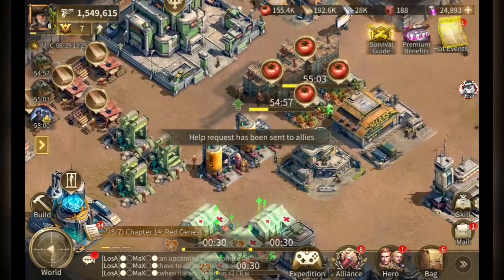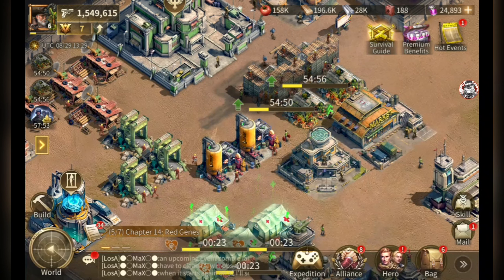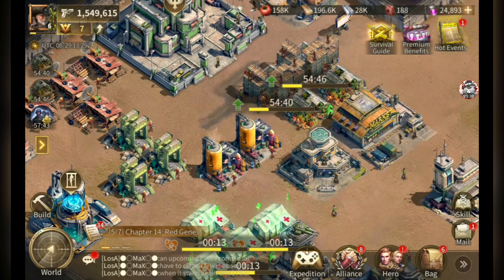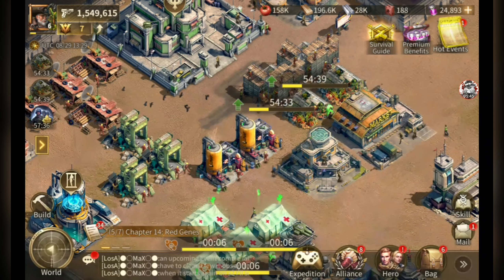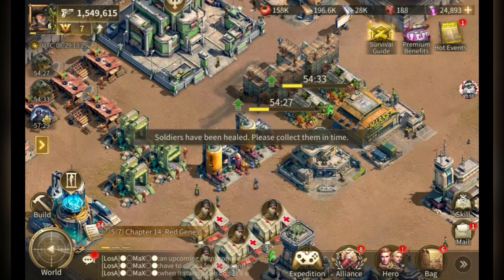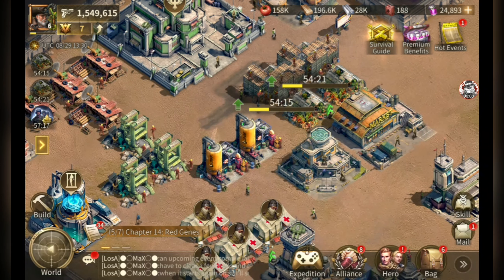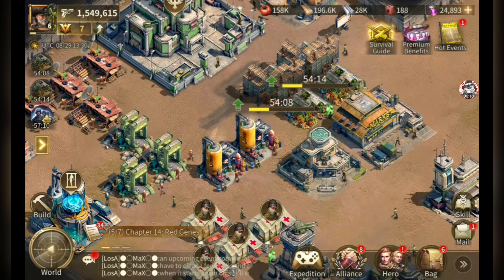Here are some tips on how to attack as a free player. Your best bet is to rally and join other people's rallies. Have one of your strongest alliance members start a rally on a player's base, then join it. The reason is that the rally leader's heroes are what boost all troops in the rally — your heroes only affect how many troops you can send, not the combat boost.